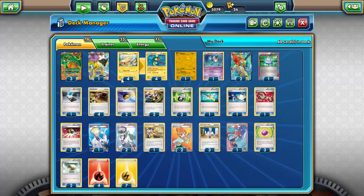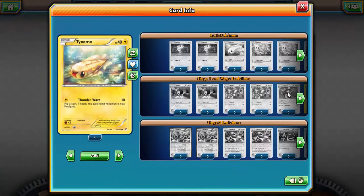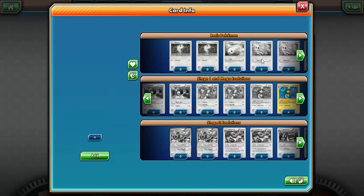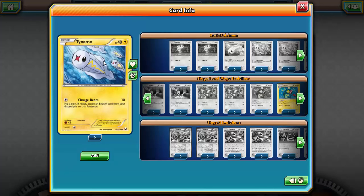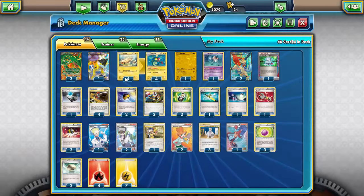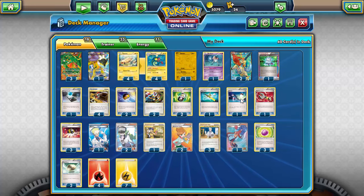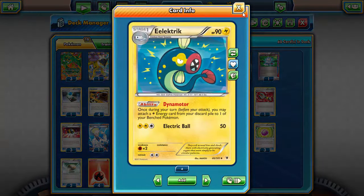I'm only running one Raikou because you don't want to attack with it unless you have to. I'm running a 4-4 line of Tynamo and Eelectrik, using the Thunderwave Tynamo. I prefer this one for the paralysis chance and its 40 HP versus 30 HP — that 10 HP difference can be huge with attacks like Night Spear and Megalo Cannon running around.